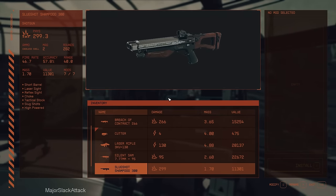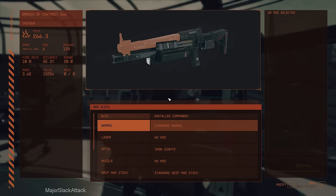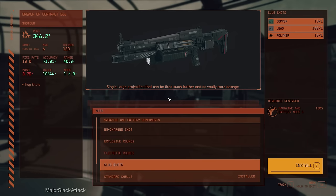Next is the Breach of Contract. Same thing — Slugshots all the way down, and that bumps up the damage to a whopping 346.